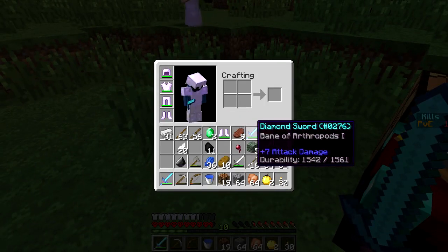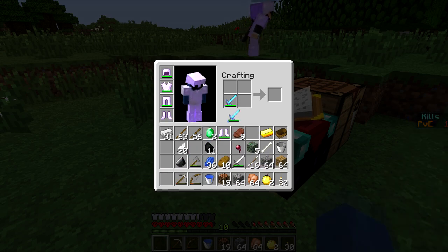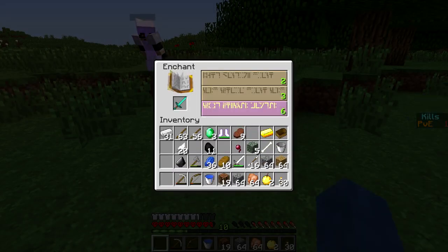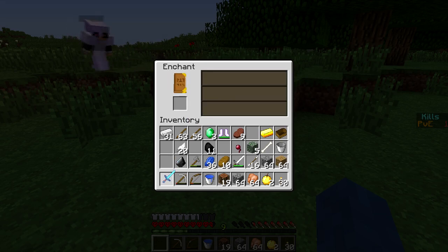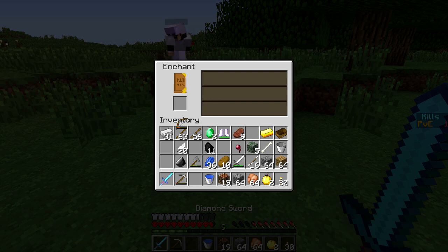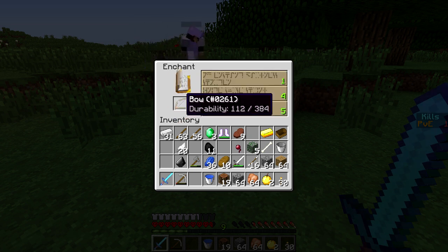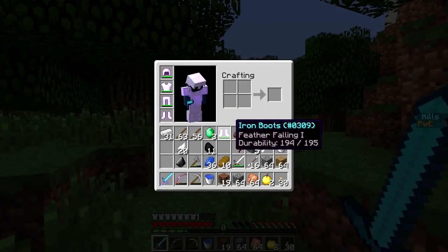Re-enchanting with bane of arthropods — it'll have no enchant after combining. Yes! Level one sharpness one — nice! I'll do my bow quickly, just level one, automatically power one. So I'll be able to use the anvil. I have 31 iron — enough to make one.